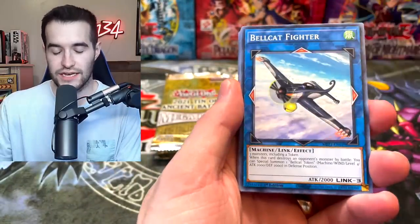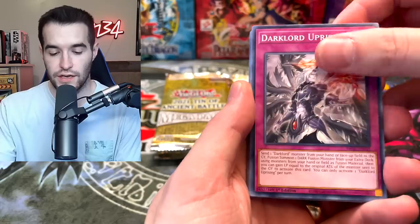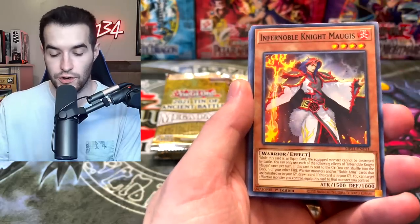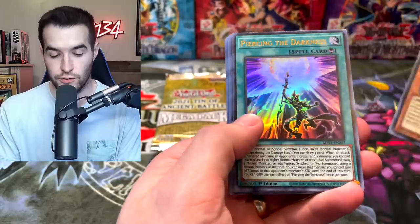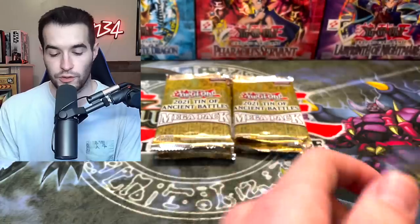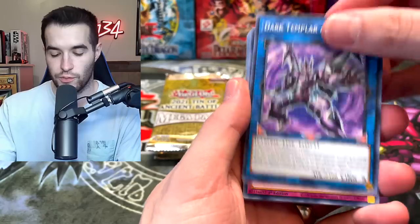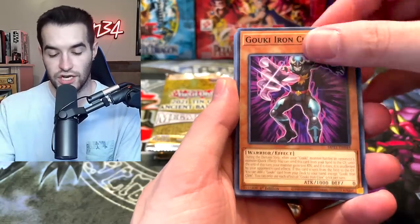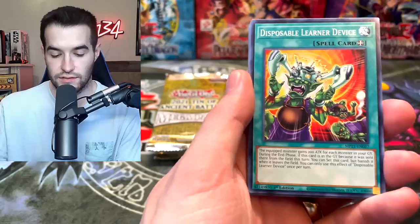Code Talker Inverted, Goki, Disposable Learner, Goki Guts, Deep Sea, Melffy of the Forest, Raviel Lord of Phantasms, Shimmering Scraper, and Fall of Albaz — the Shimmering Scraper sounds like a wrestling move or something! By the way guys, if you want to open some mega tens, check out Sassy Auto's listing down below — he has cases up for $149.99 for 12 tens. That's a pretty good price, and if you buy through that link it will support the channel. Check it out!